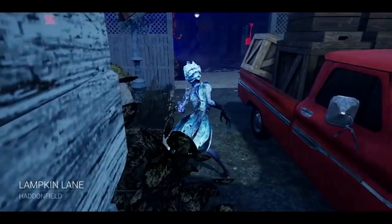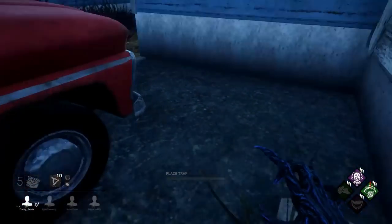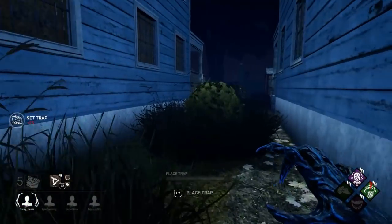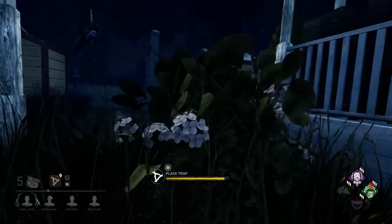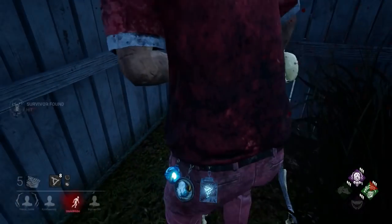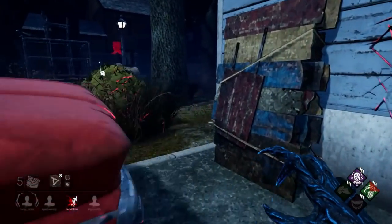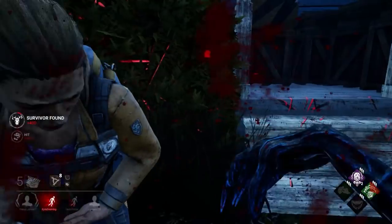All right, the reason why I sent myself to Haddonfield is because I want to show you guys that Hag is not map-dependent. We're going to place a trap right there. As soon as I spawn, what I like to do is trap up the area that I spawned in — that way I don't have to go across the map wasting time placing traps. I also hate getting into a chase right as the game starts because it doesn't really allow you to set your traps up.